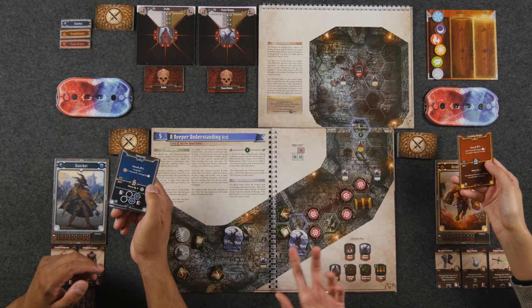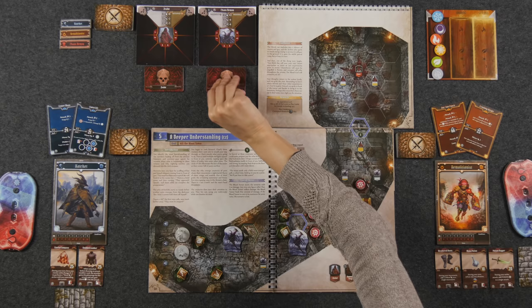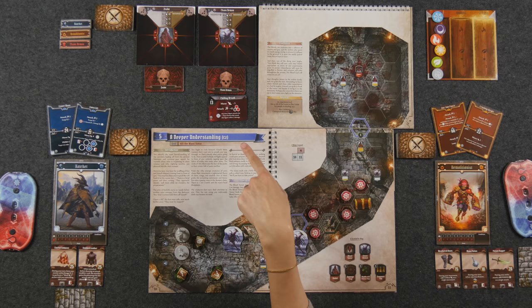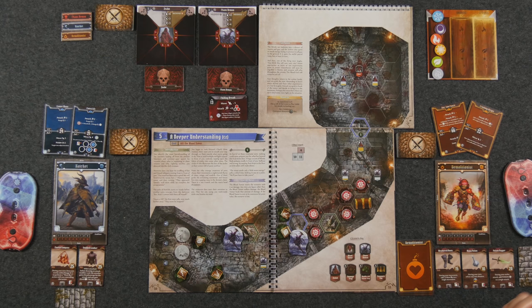We reveal our initiative cards: 21 and 22. Then we flip the Chaos Demons' card — it's 13. Oh no! We weren't expecting them to go first. We have to reorder the initiative order. The Chaos Demons are going first, and I'm going last. That's terrible.